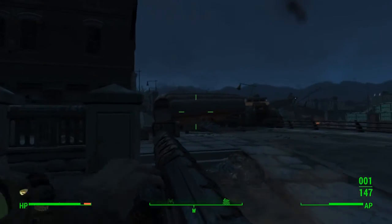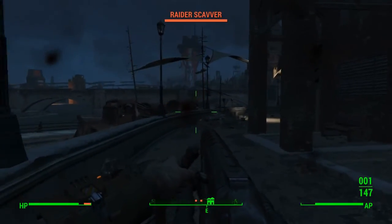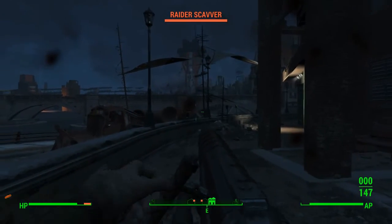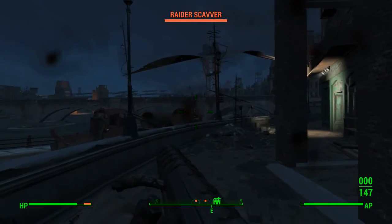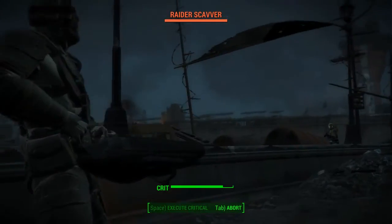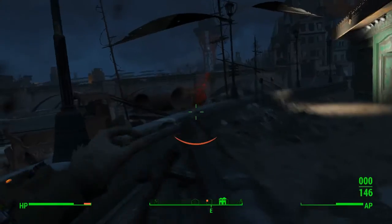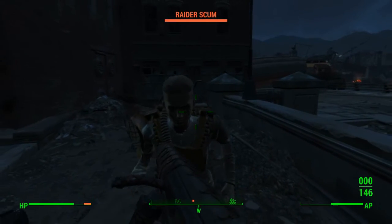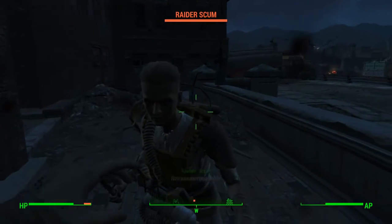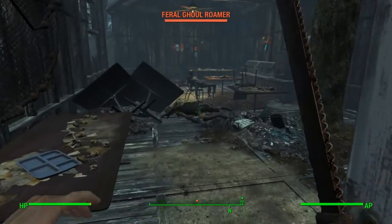Splitting open skulls like melons requires a great deal of strength, so this character starts with it at 7, and it will be increased slightly later on as well. Perception has been set at 5, as this helps to represent the murderer's skill as a hunter, tracking down his targets with his keen senses. Endurance is maxed out at 10. You can shoot the murderer as many times as you want, but he'll just keep slowly walking towards you, his hands soaked in blood, and a slight glimmer in his eyes betraying the horrors that he is about to force upon you.